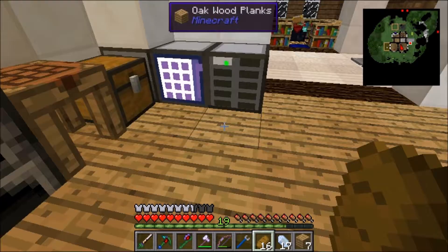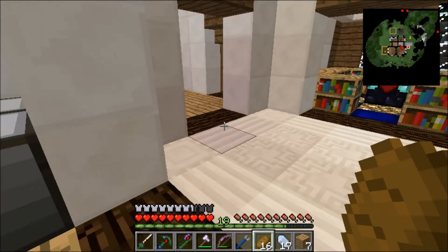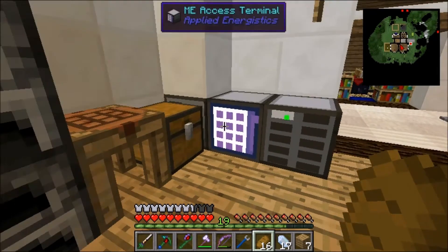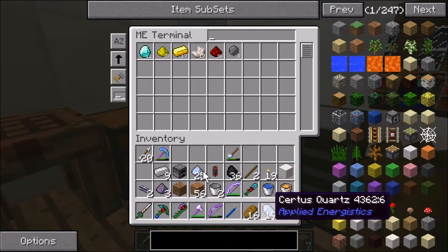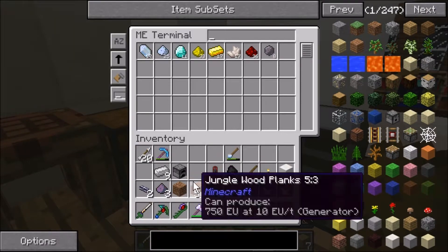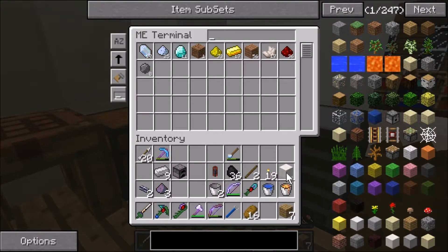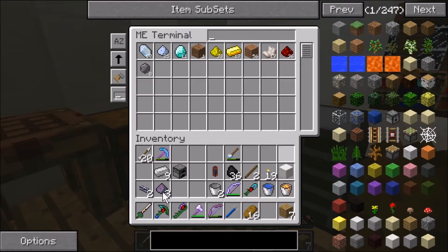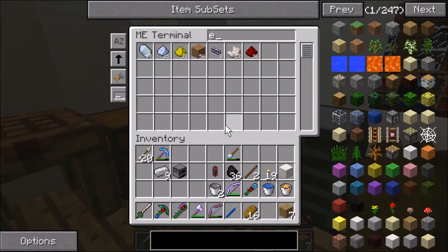I think we're gonna go do that breeder now — my cows are getting kind of lonely. Let me just throw some stuff in here — this quartz, this stuff, and this. I'm basically throwing in stuff I'm gonna need for the 64k.